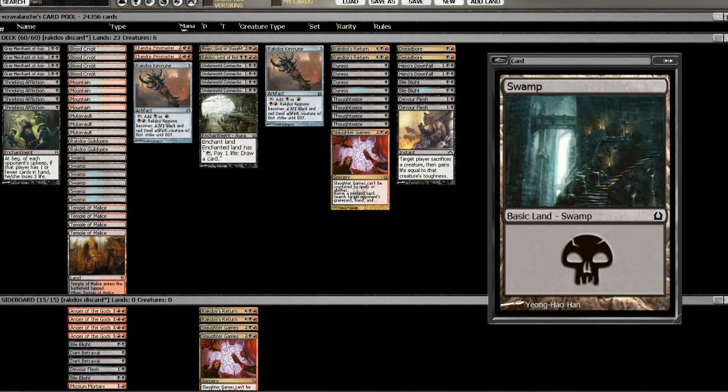Packrat would probably go nicely in this deck as well, since we're running Mutavault. Packrat is definitely an option, as it works well with Grey Merchant of Asphodel. You can get that Mutavault-Packrat draw, and Thoughtseize and Duress can actually protect it — get rid of the removal and then Packrat can just go crazy.